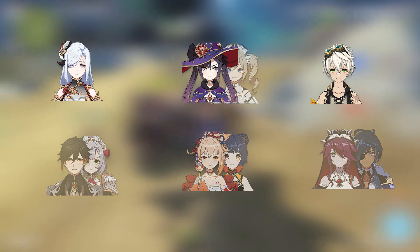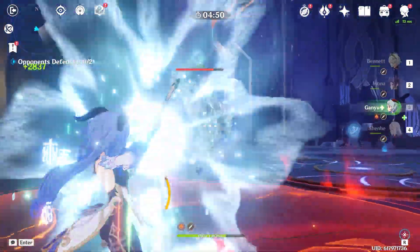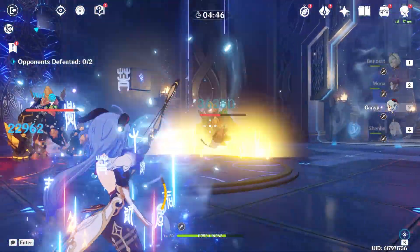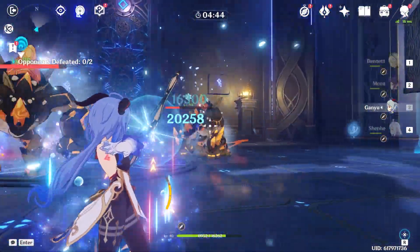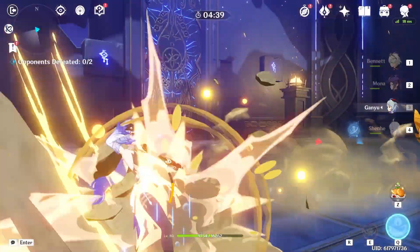You can obviously play around with team compositions. If you have elemental mastery artifacts on Ganyu, you can run her with Bennett, Xiangling, and Shenhe plus someone else of your choice for strong melt damage.